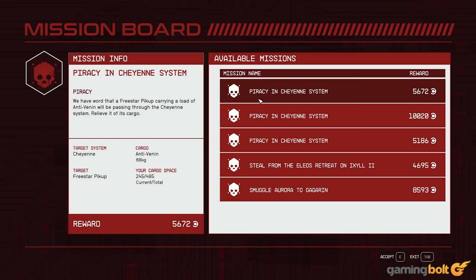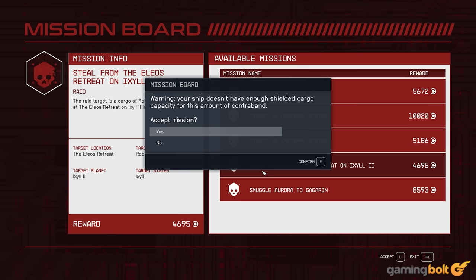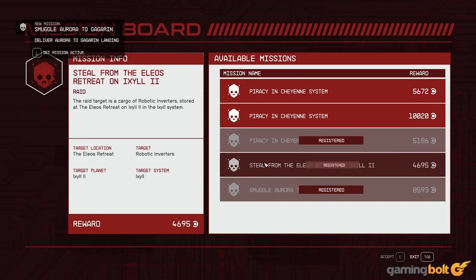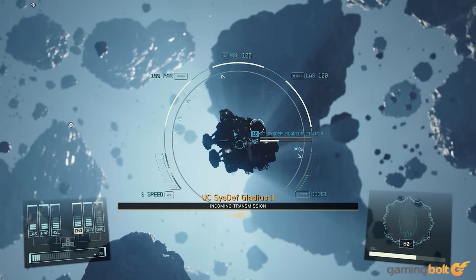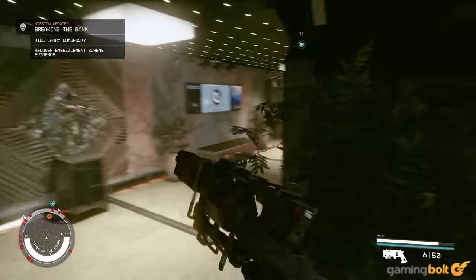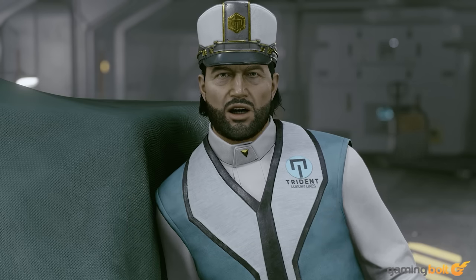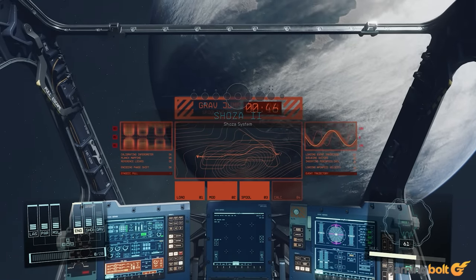If you're looking for opportunities to engage in space piracy, there's plenty to be found in Starfield. You can pick up missions from the mission board in the Key — procedurally generated quests with objectives like destroying United Colony ships or stealing from civilian vessels. Beyond that, anytime you encounter a ship while flying in space, you can hail it and demand they empty their cargo hold. Investing in the Deception skill in the social tree makes enemies more pliable to your piracy demands and also makes contraband scans less effective, so it's definitely worth spending skill points on.